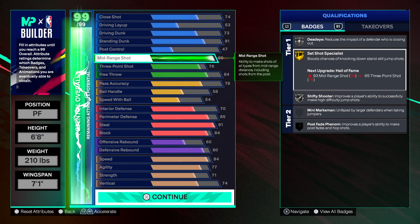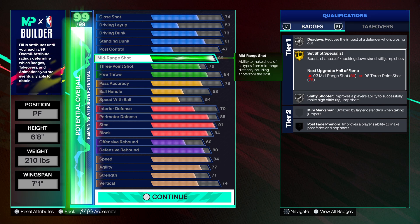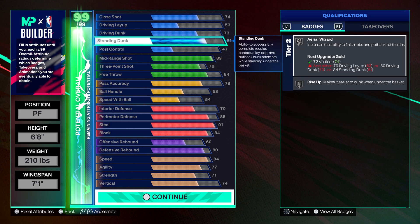For shooting, you're getting Gold Set Shot Specialist, Silver Dead Eye, and Silver Shifty Shooter. Gold Set Shot Specialist is noticeably better than silver — when I upgraded I felt the badge hitting immediately. I'm looking like, hold on, did I get an upgrade? Definitely had to check the badges.